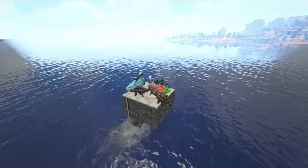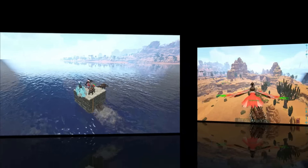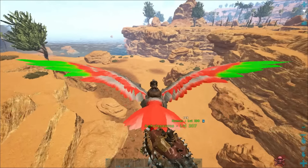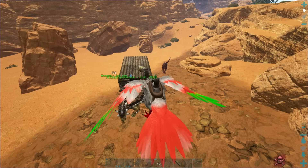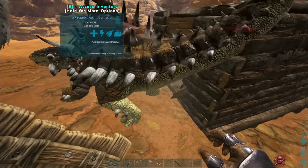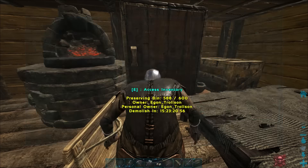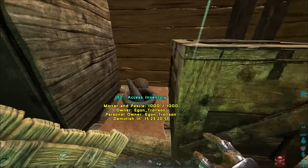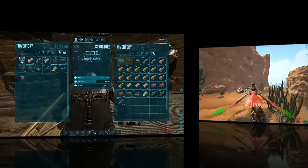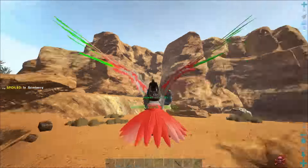Now we got some dinos tamed up and we've been packing this little raft with resources — it's time to head back south and start trying to build a base somewhere. Once again, we took to the seas. There's a wood hut right here, let's beat it down and see what we got. Nothing really, just fifteen spoiled meat in the mortar and pestle. It has been so long since I did a metal run with an RG and an Anky — the RG can only carry so much, so it's a lot of back and forth. But honestly, I kind of missed it.